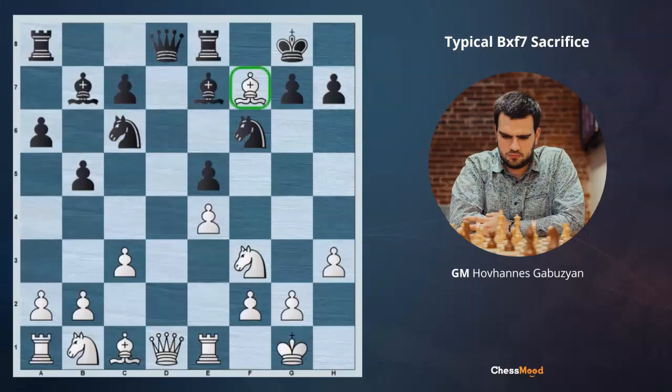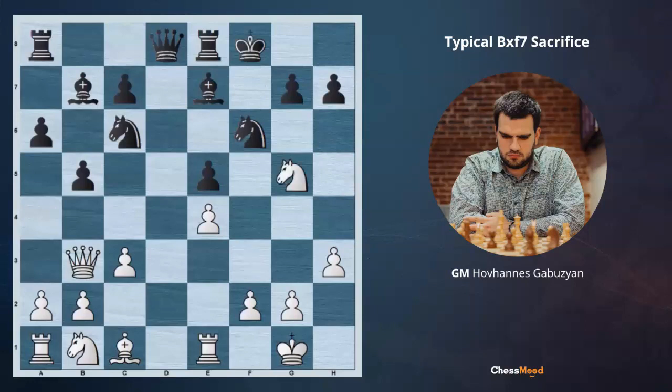We take on f7 with the bishop, and black cannot ignore this because Rxe8 is hanging. Black has to take. After Qb3 check, black has 2 moves available: Kg6, which happened in the game, and Kf8.